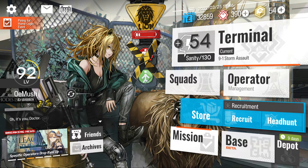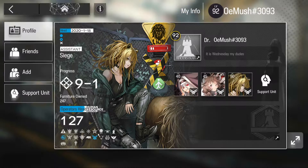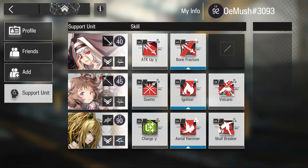This is my third Arknights video tutorial guide, and it's going to be on the basic menu stuff. Starting with the friends menu: your profile, the friends you have, any friend requests, and support units you can lend to your friends.